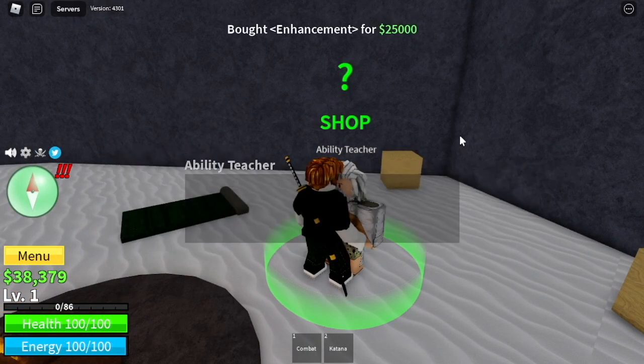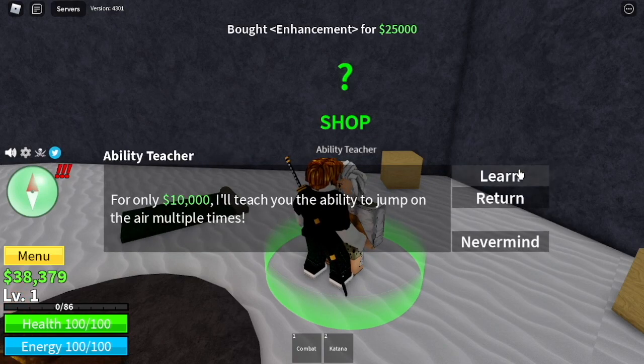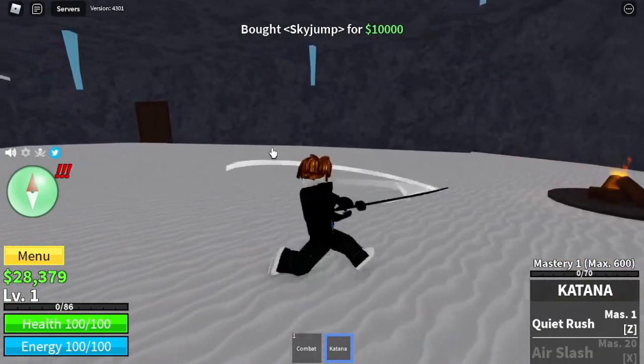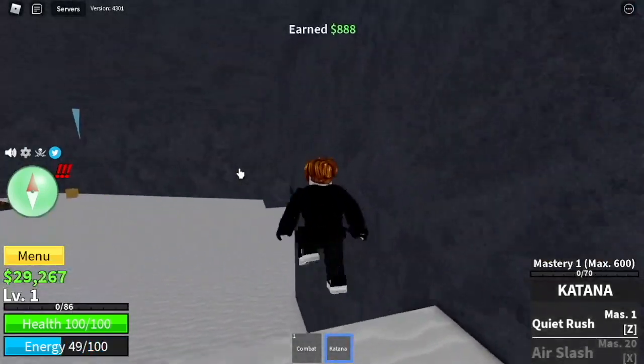This will make your grinding faster, especially that we're using only Katana. You can also buy Skyjump, which will cost you like 30,000 bellies. And that's it guys — I think we are ready to grind now.